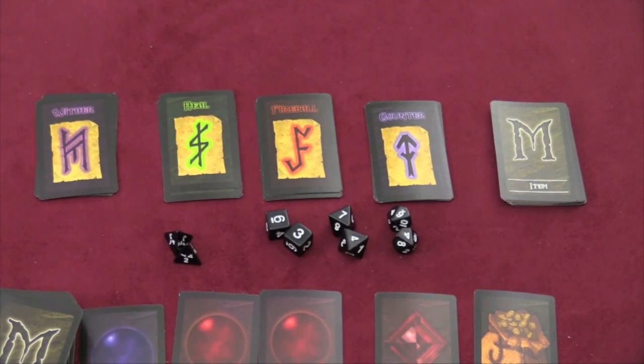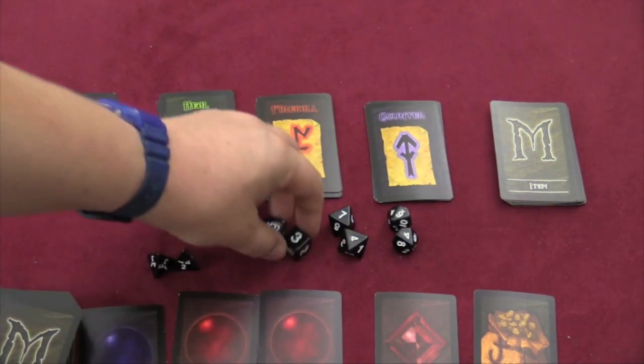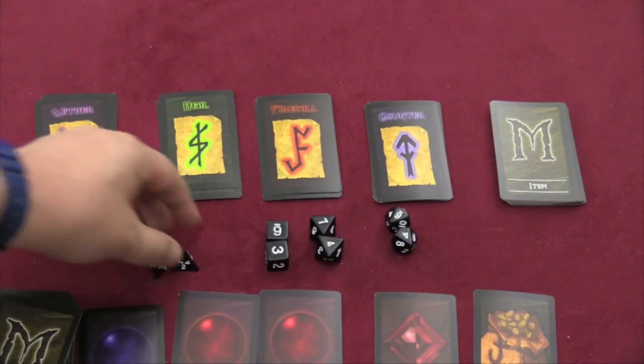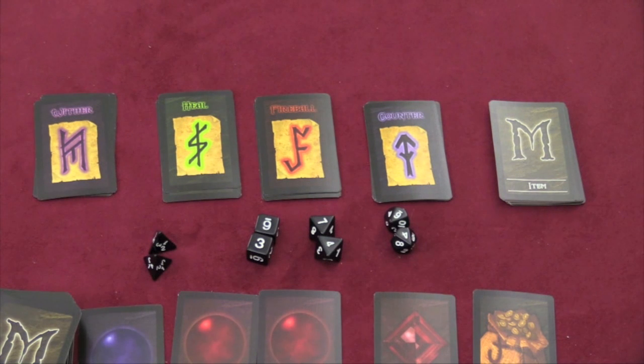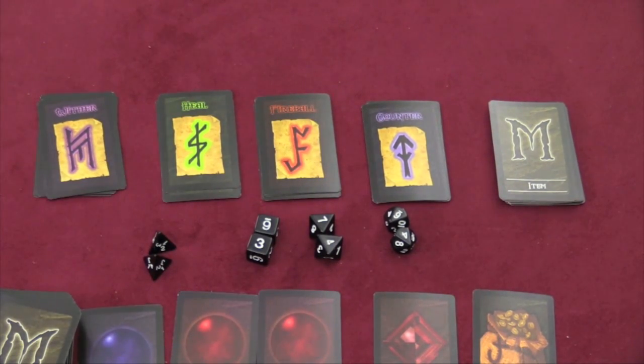When you attack another player, you roll dice equal to your level. If you're level 0, you roll a 4-sided die; level 1, 6-sided; level 2, 8-sided; level 3, 10-sided. When you attack someone with a fireball, you both roll your die — they roll for their defense ability, you roll for the fireball spell. If you hit them, they lose a life. A wither spell knocks the target down a level in something of your choice. If you successfully cast a heal spell, going up against an 8-sided die, you heal a wound. A counter spell can bounce a fireball or wither back onto the attacker if you're successful.